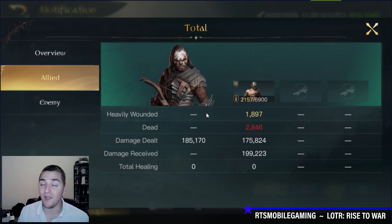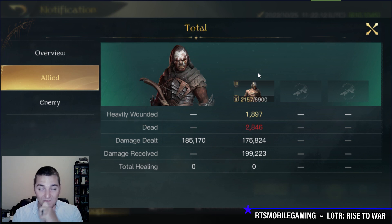Lurtz with 185,000 damage output — but guess who was right up there with him neck and neck? That would be my Berserker Uruk-hai, ladies and gentlemen, with the Retaliate plus the 30% damage from Remotivate. That is a huge deal — that 30% damage is a big deal.